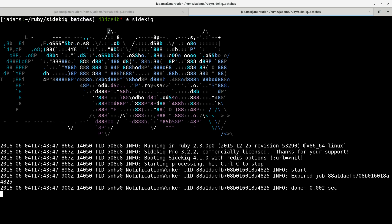So that's how Sidekick Pro expiry middleware works. That was super quick, so we'll also have a look at another topic in this video: filtering in the web UI.